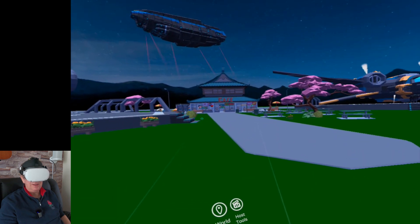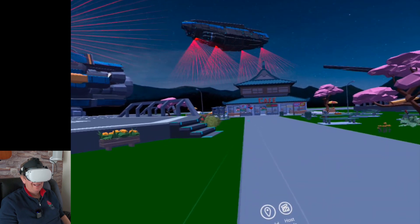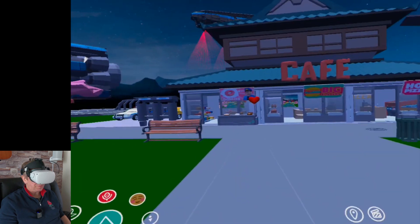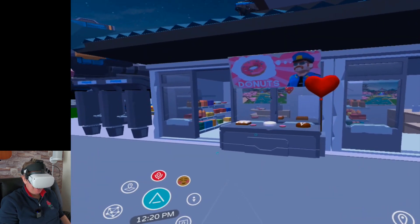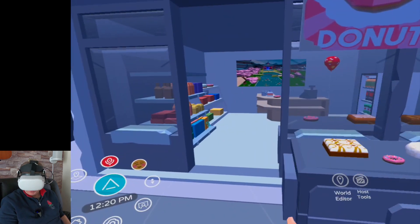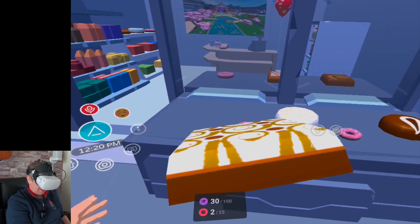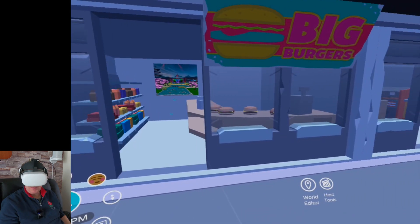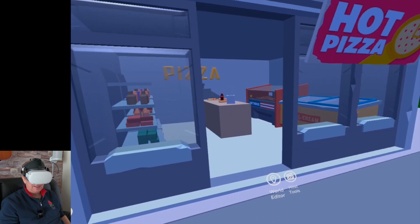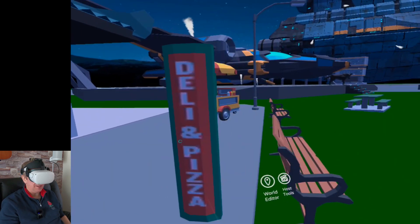We've got a pizza parlor, a burger joint, and a donut joint here — I actually get quite hungry every time I look at this. There are donuts and cakes and things, and you can actually pick the cakes up, which is really cool. There's your burger shop, pizza shop, hot dogs as well, and a little hot dog stand, and you can sit out here and eat them.